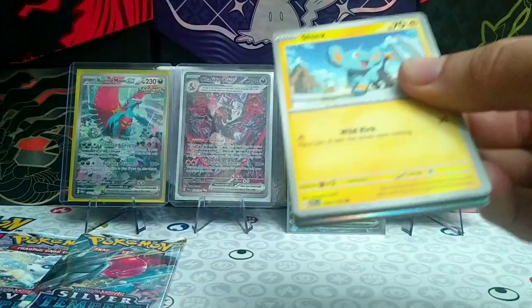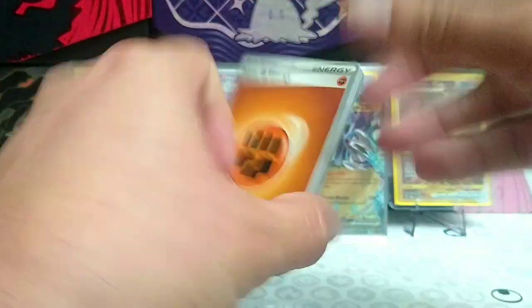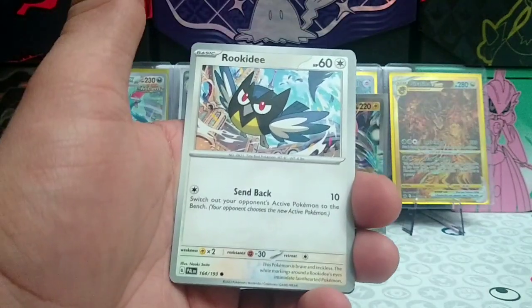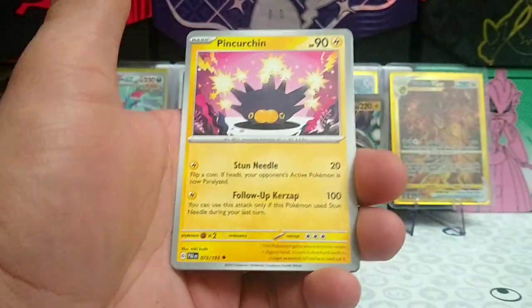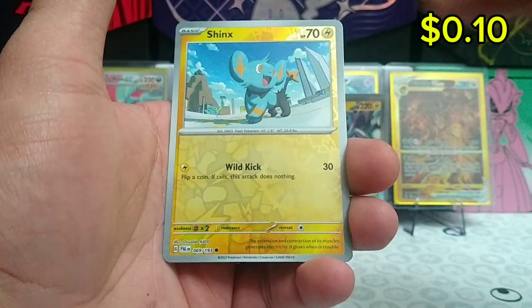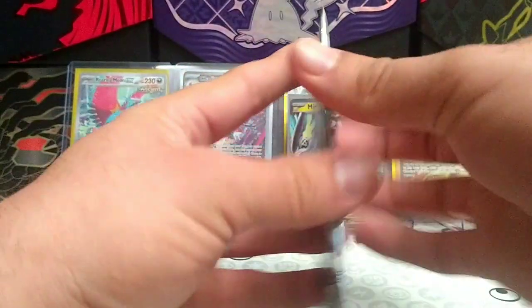Moving on to our second Paldea Evolved pack. Card code for you, one to the front, Fighting Energy for you today. Shinx, Rookity, Pikachu, Slackpop, Electrode, Graphii, Pinchurchin, Reverse Oranguru, Reverse Shinx, and a regular rare Luxray. Wow, striking out on those Paldea Evolved hits guys, that kind of hurts.